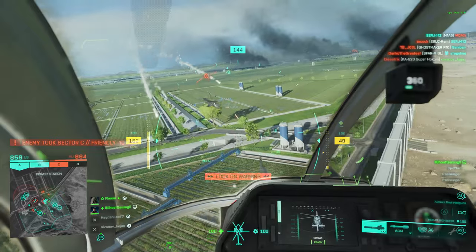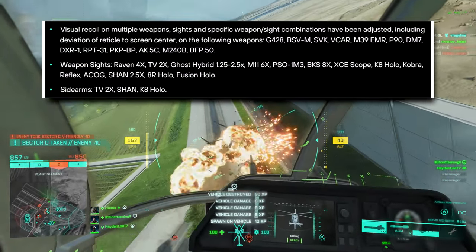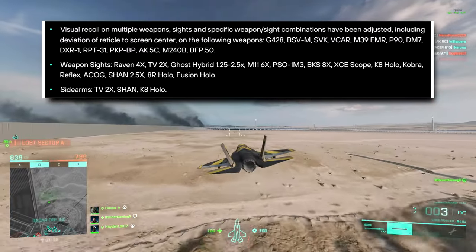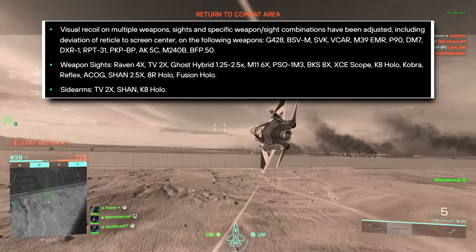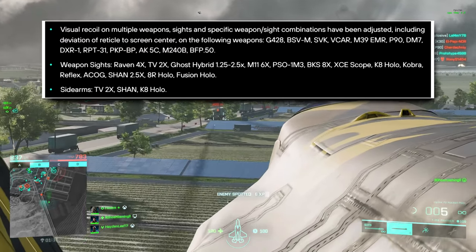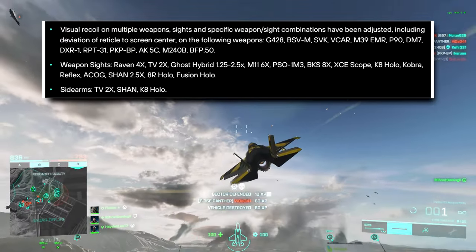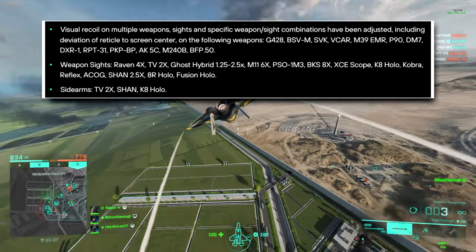Let's begin with the visual recoil changes. They've changed the visual recoil on multiple weapons — sights, and specific weapon and sight combinations have been adjusted, including the deviation of the reticle from the screen center. I'm going to put these on screen now, both the weapons and the various sights for primaries and secondaries that are affected. If you want to pause the video and write these down, feel free to do that.